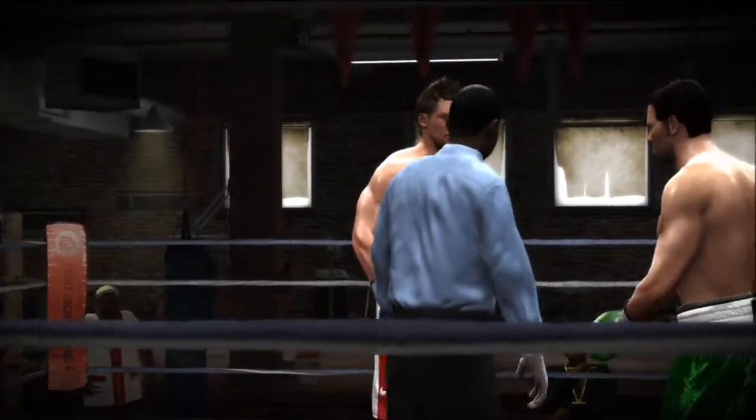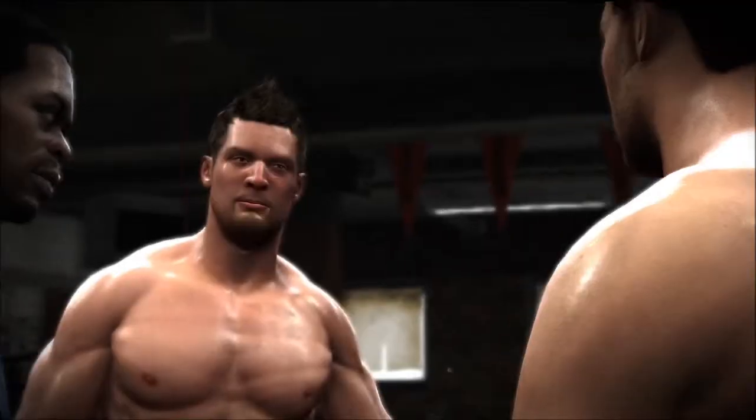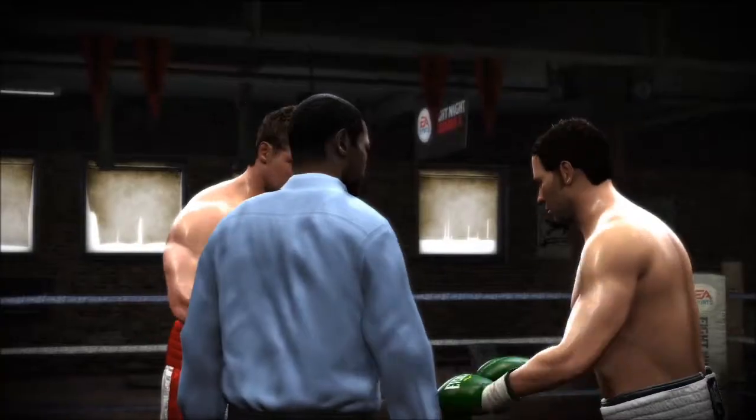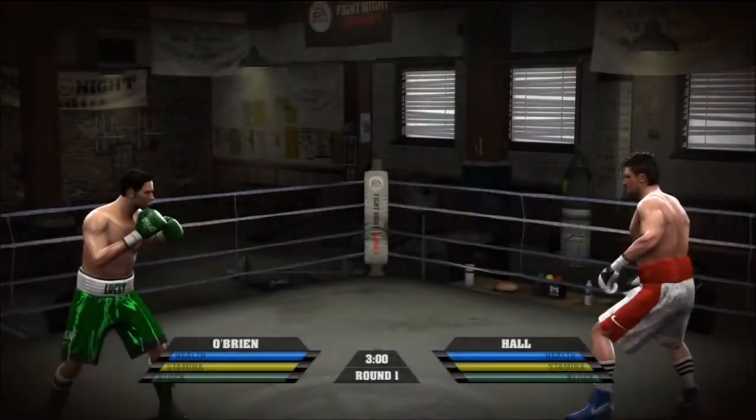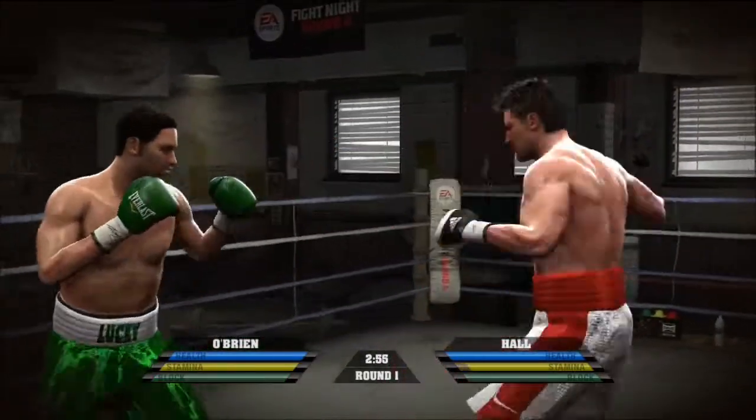What's up, guys? It's Dunbar Snack Bar here, going to be playing a game of Fight Night Round 4 for you. Going up against a guy who looks absolutely ridiculous with the faux hawk — just makes me want to destroy him all the more. I have nothing against the faux hawk in real life, but this guy just looks crazy.